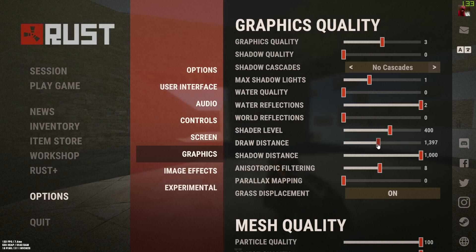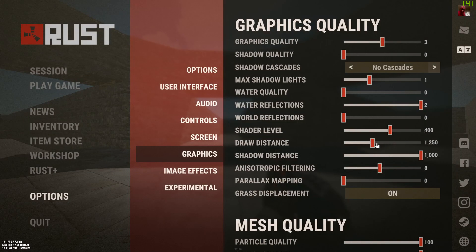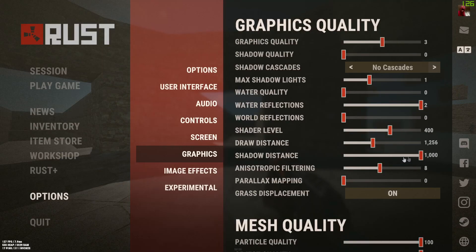Draw distance you want at minimum 1250, because that's the furthest you can see and anything further doesn't actually make an impact, so just have it at 1250 for the best FPS. Shadow distance doesn't really matter either.